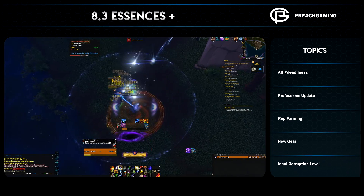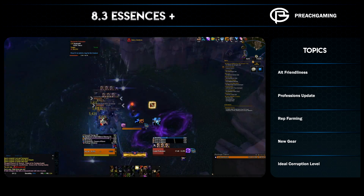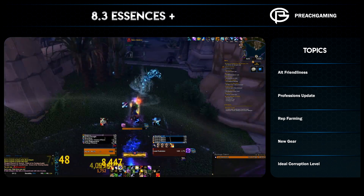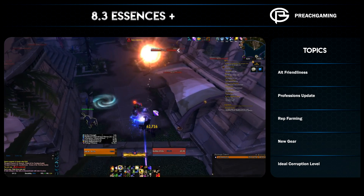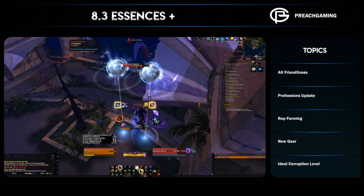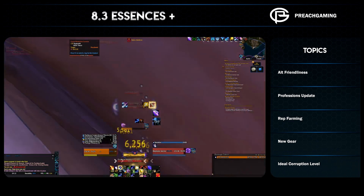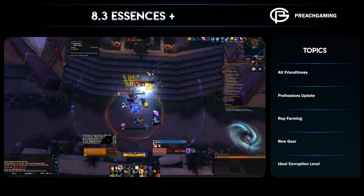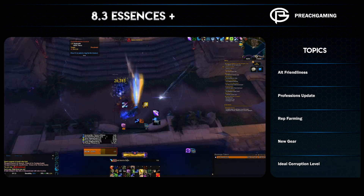You can stack emissary boxes right now to skip a lot of the AP grind when 8.3 goes live — something I recommend if you're interested in finishing your AP grind as quickly as possible. We're not expecting this patch until late January or early February, so there's plenty of time to build up those reputations and skip most of the remaining AP grind.